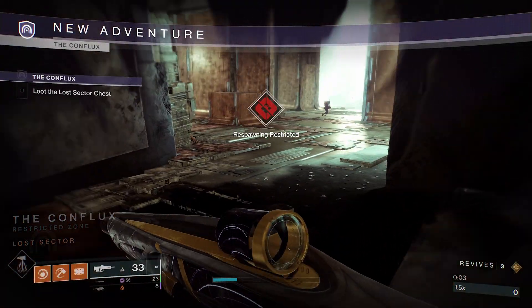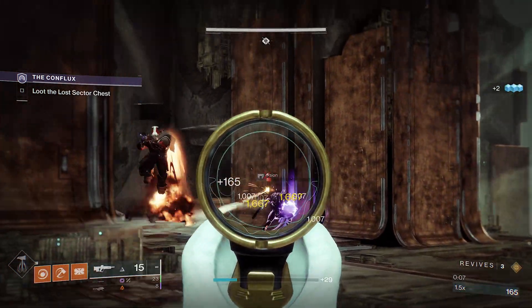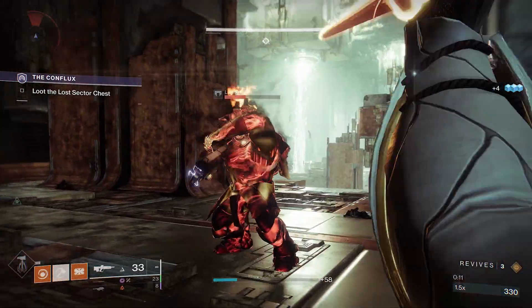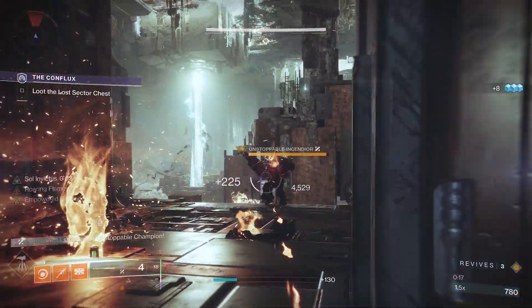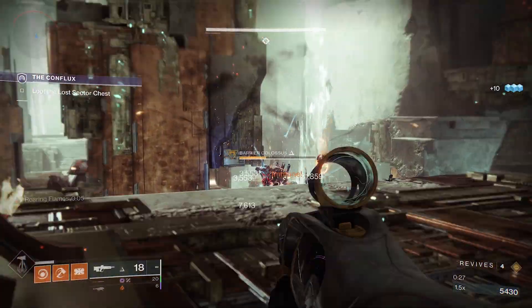This whole sector is one large room and very easy to complete. Drop down and stay at the front of the room. There will be a large group of adds along the barrier and an Unstoppable right at the front. There will always be 3 adds in front of you, so kill those first and then get the attention of the Unstoppable behind them. Let him charge you so that he separates himself from the group. Once dealt with, use your Heavy to dispose of the Barrier Champion.